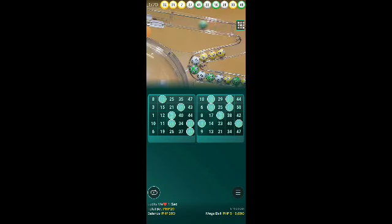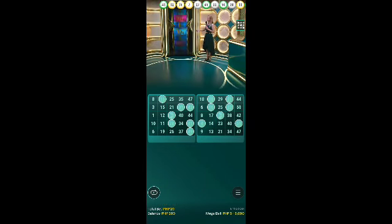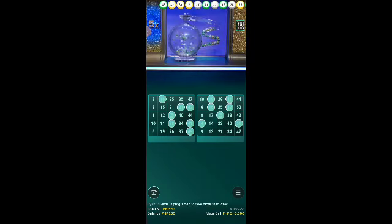Almost there, almost 20 numbers — there we go, we got them. And the 21st number goes along with the 5x megaball number itself. Let's go for it.